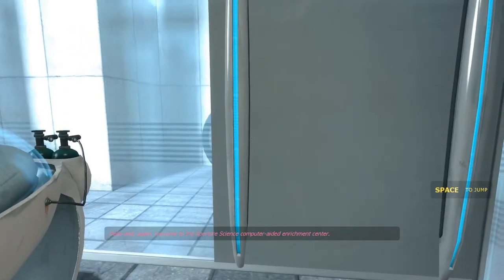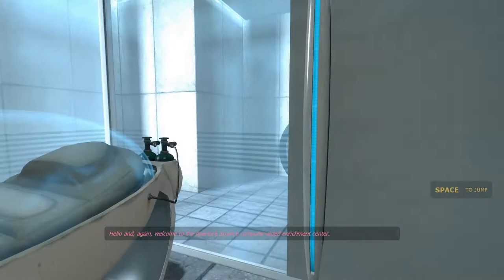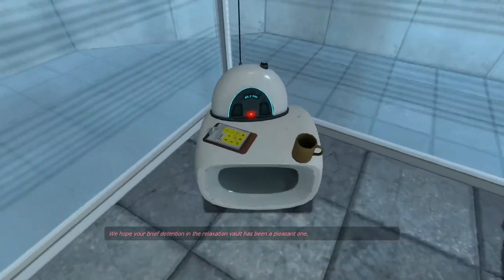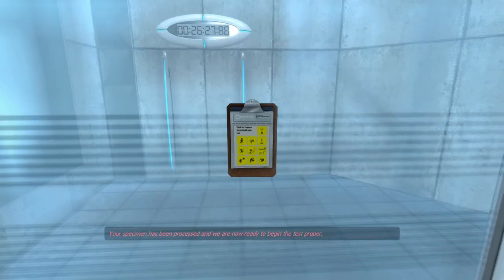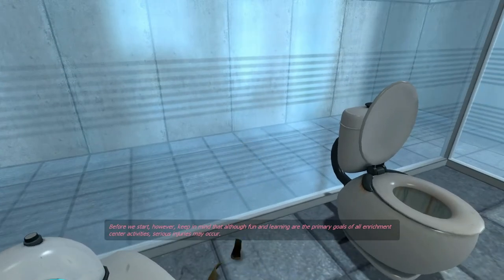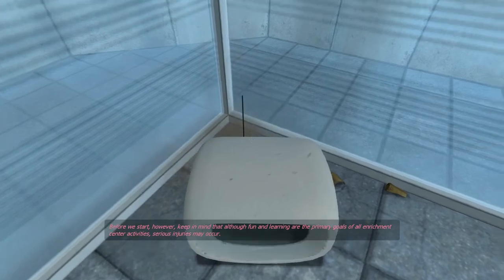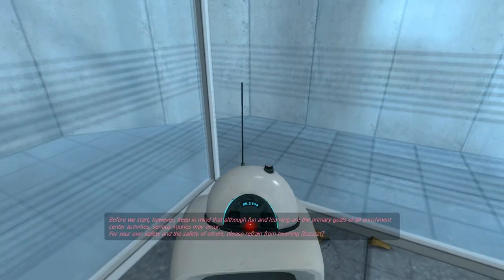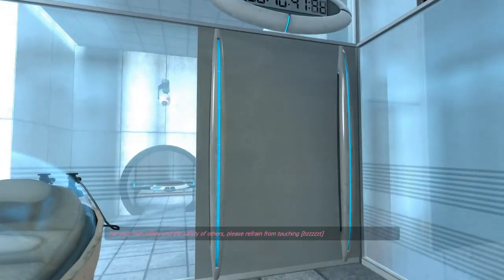Hello and again welcome to the Aperture Science Computer Aided Enrichment Center. We hope your brief detention in the relaxation vault has been a pleasant one. Your specimen has been processed and we are now ready to begin the test proper. Before we start however, keep in mind that although fun and learning are the primary goals of all enrichment center activities, serious injuries may occur.